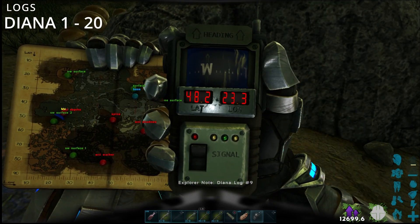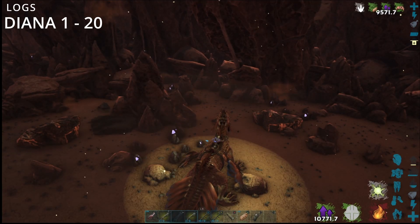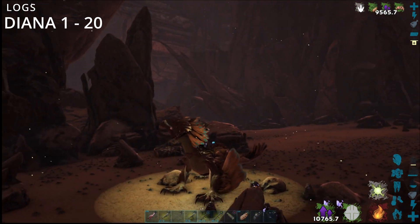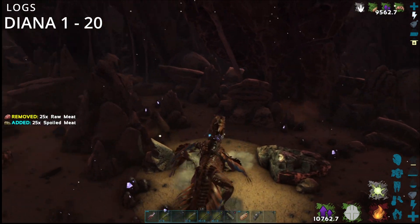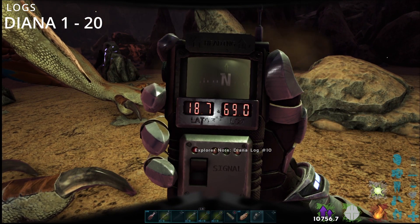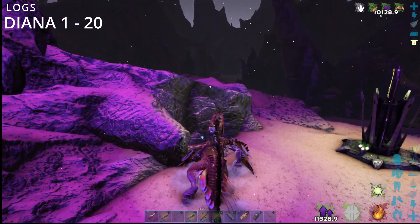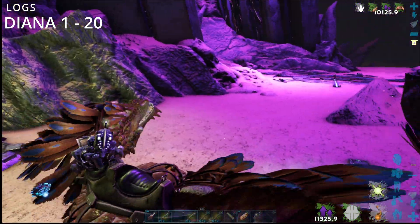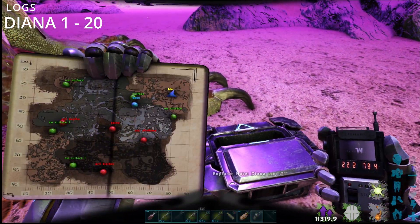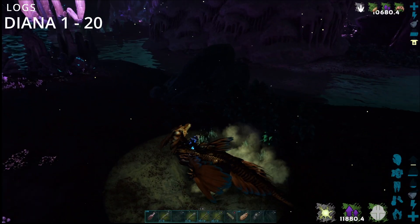Diana number nine is at 48.2 by 23.3. Diana number 10 is at 18.7 by 69 on the nose — we are right by the obvious entrance. And Diana number 11 is at 22.2 by 78.4.